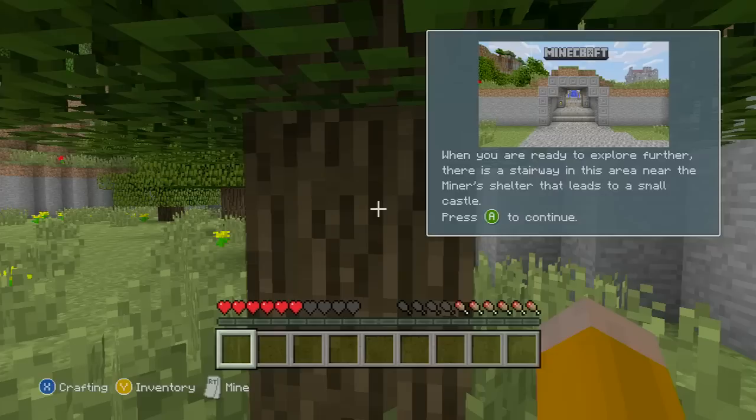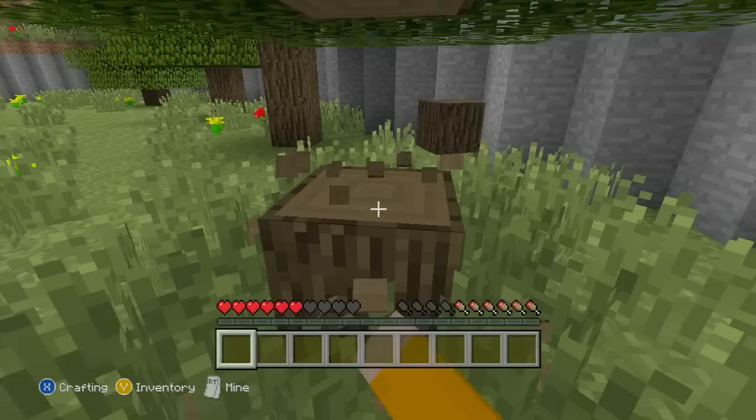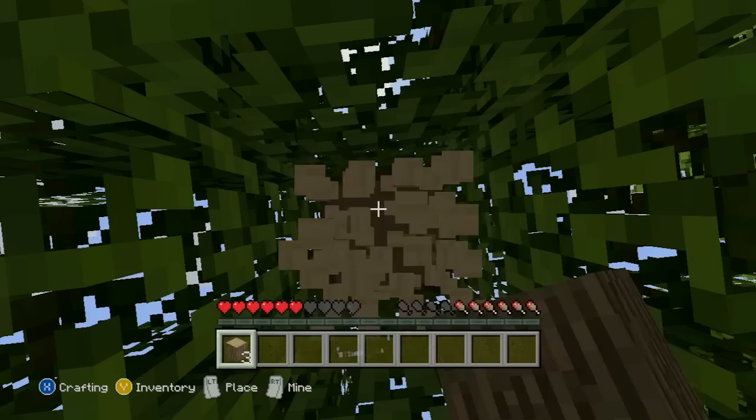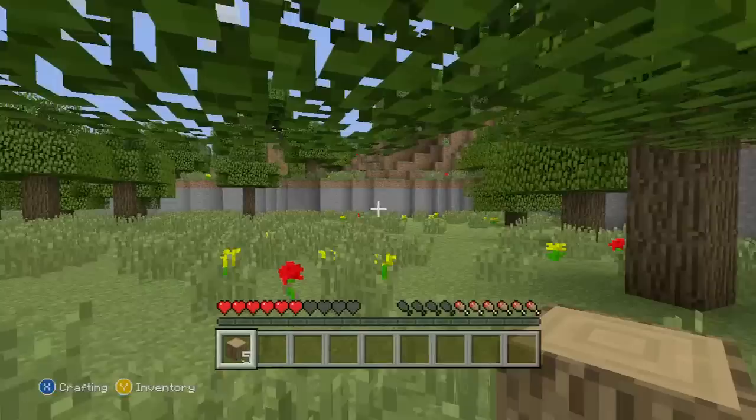When you are ready to explore further, there is a stairway in this arena near the miners' shelter that leads to a small castle. Okie dokie, I'm heading there. Basically guys, I'm not going to lie - I just played this the whole way through and thought, actually that's boring, so I'm just going to do it like this. I want to quickly tell you everything that has been added. I'll be letting you know in the description down below.